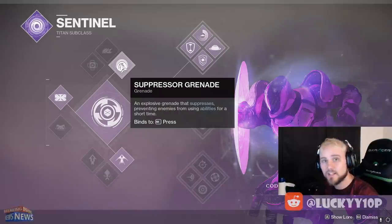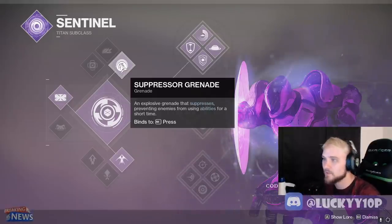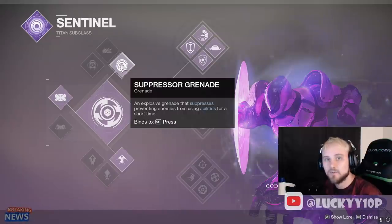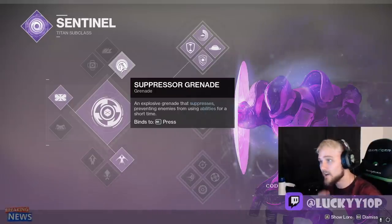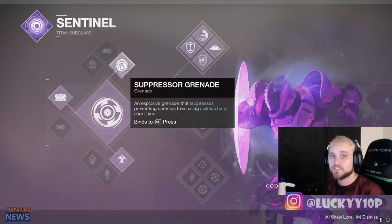Next we have the Suppressor Grenade. This is the strongest support grenade in the game because if an enemy gets their super - especially the way people play lately in Trials, often three-peeking and running really high intellect - they're essentially trying to win rounds by just running you over with supers and dropping orbs, then their teammates pick up the orbs and they go back to three-peeking. The Suppressor Grenade changes all of that. Just wait for the enemy super to get close, throw a Suppressor Grenade at your feet or down the hallway, and you can shut down a super that took minutes to acquire. Even if you whiff it, as a carry you have a chance to shut down a super, which is massive.